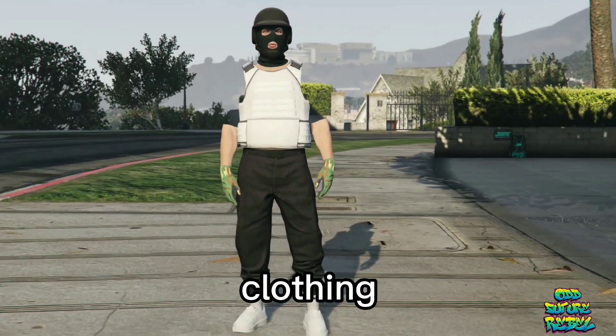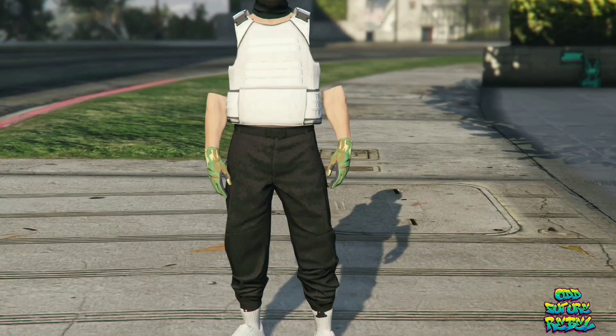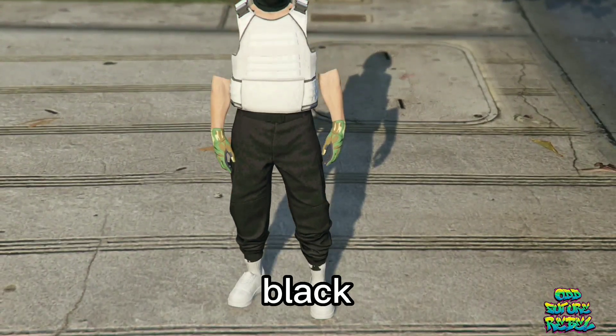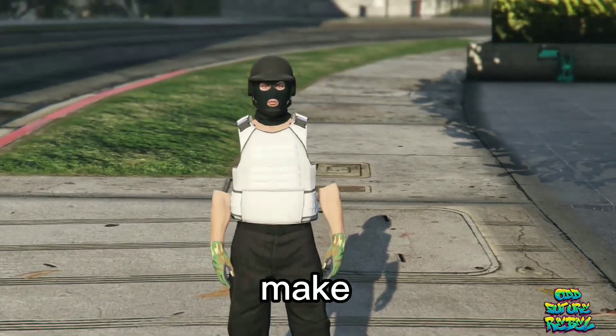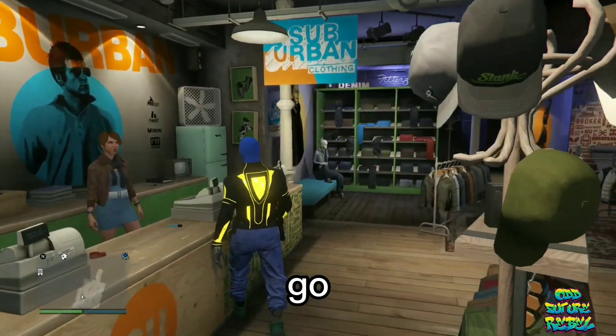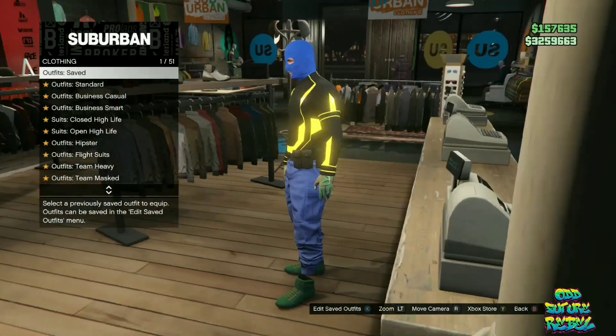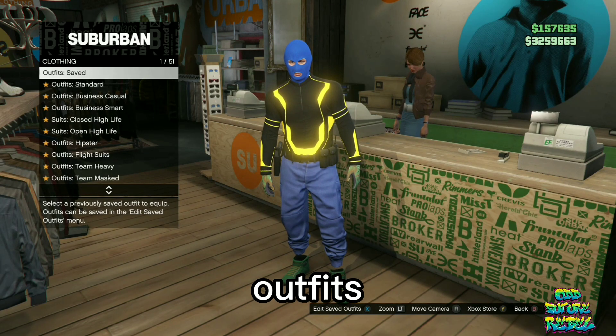For the first clothing glitch, I will be showing you how to get a white body armor with invisible arms with black joggers. Now, this also does stick. Make your way over to any clothing store on the map and go over to the front counter. Now, save your current outfit on slot number 20. Then, get rid of all your other outfits.